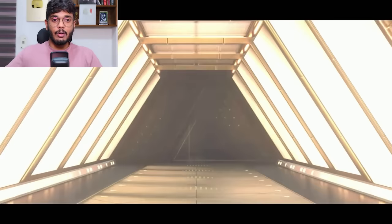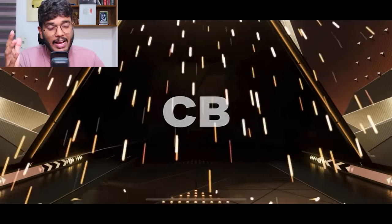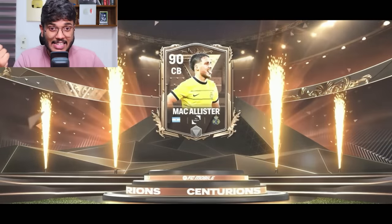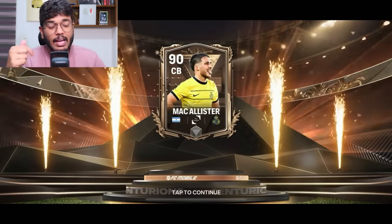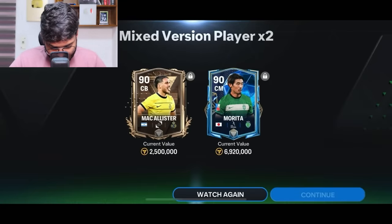We got Bigelow as well. The final exchange on this account: it's a Centurions player - anything apart from right back is an L here. It's center back, so that's an L. We got Veron at right back, Zanady, and McAllister. Another L to close out the 90 to 97 untradable exchanges section.